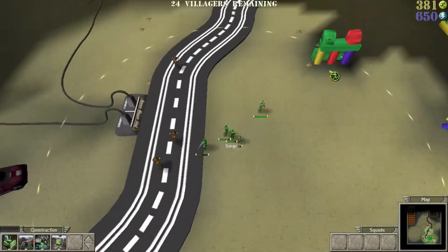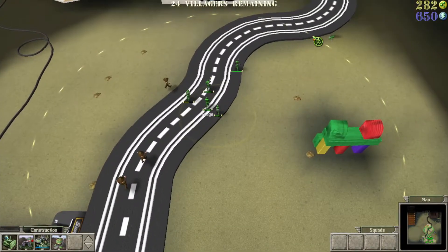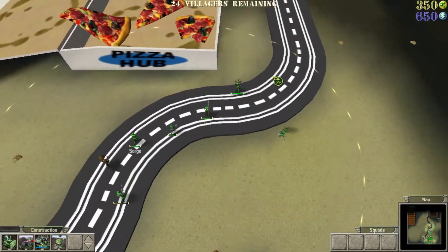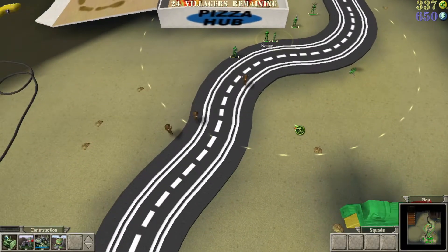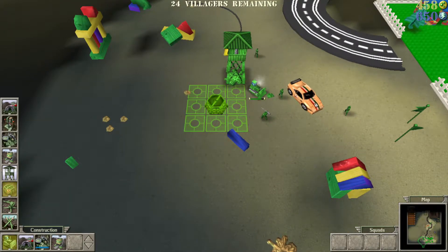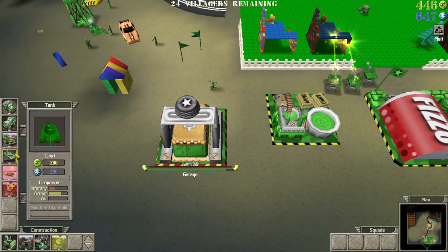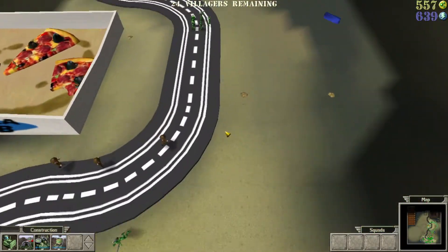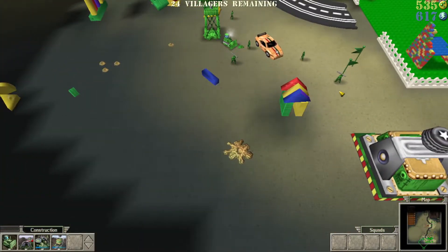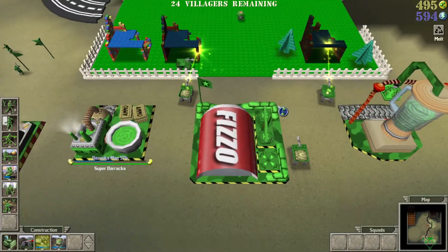That guy's already at half health and he took like two or three grenades. Build me a half track. I think I should do half tracks a little more cause they seem pretty good — they can attack everything and they got a little bit of health. They're a little hefty. Not as good as tanks but tanks can't hit air, so we'll just mess around with that.